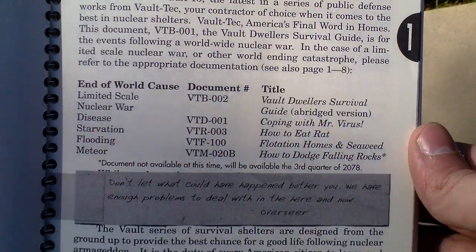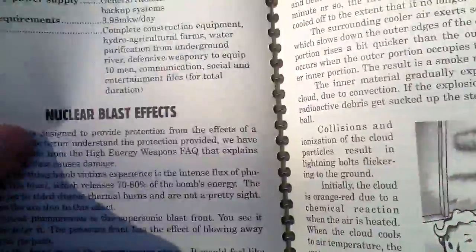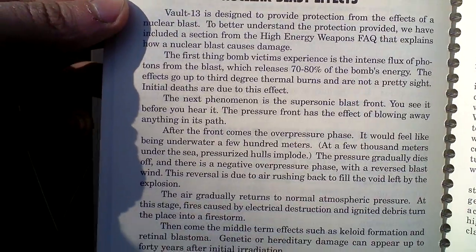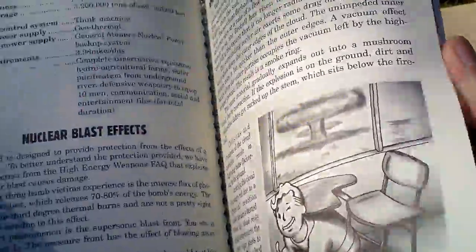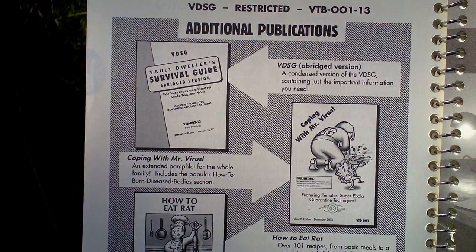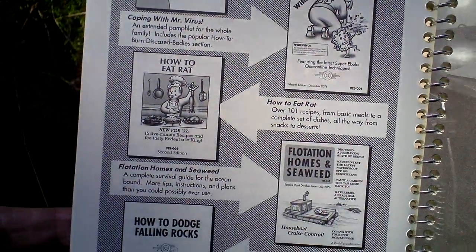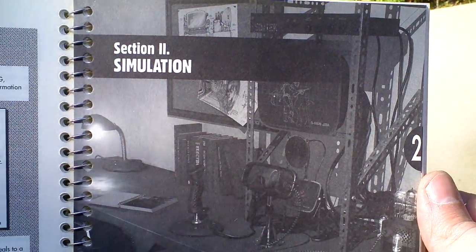We are starting with some general info and vault statistics, something about the story of the nuclear war and the blasts. As you can see, there are nice and funny pictures, some story content, and some additional publications that can help you on your way — like how to eat. Very nice and funny stuff.